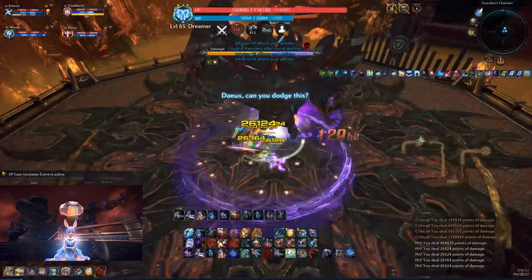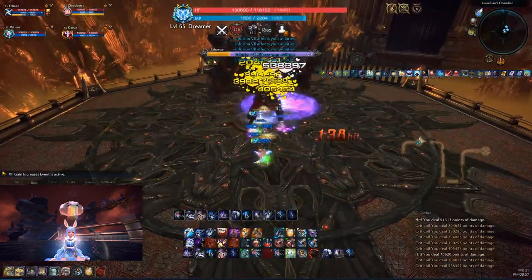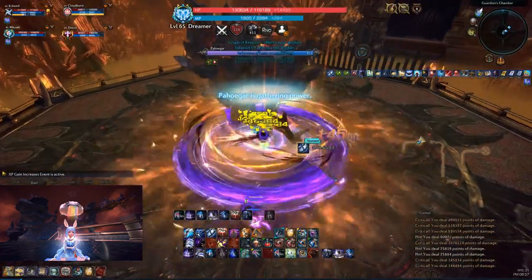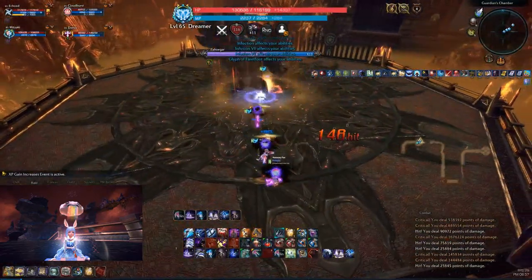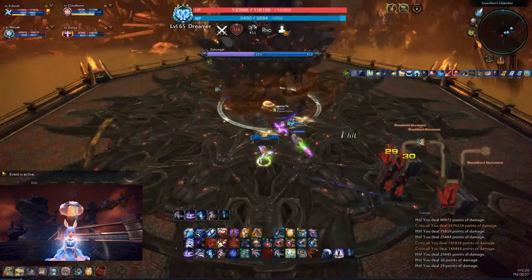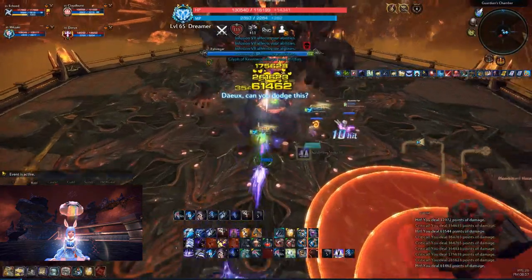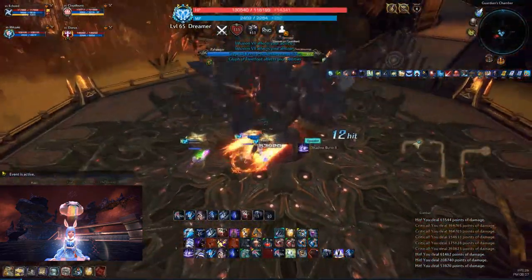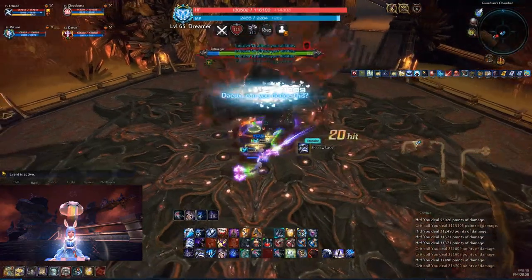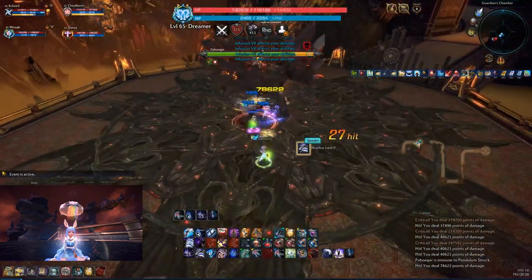He basically just goes through his regular cycle of pounding the ground in front of him, swiping in front of him, with the occasional orange glow to put totems down. As long as your DPS are coordinated enough to put them all down in the same area — you can see here the Priest just lines them up and kills them immediately — it's really easy and the mechanic takes five whole seconds to get rid of.